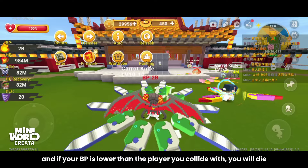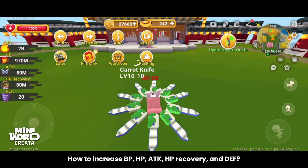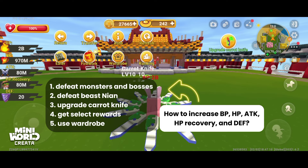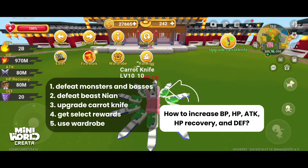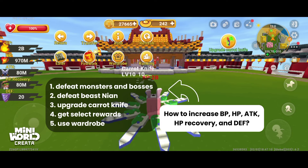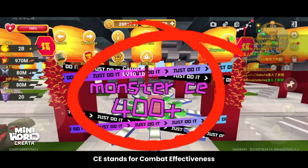Here is how to increase your BP, HP, ATK, HP recovery, and defense: 1) defeat monsters and bosses, 2) defeat beast Nyan, 3) upgrade the carrot knife, 4) get select rewards, and 5) use the wardrobe.